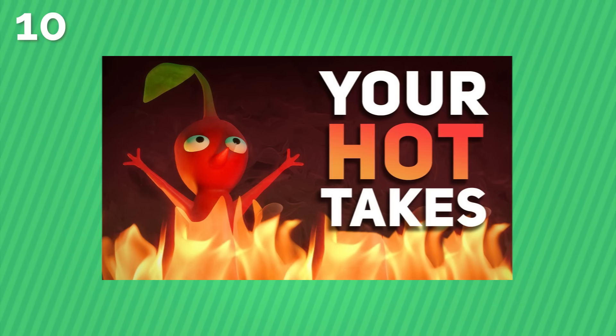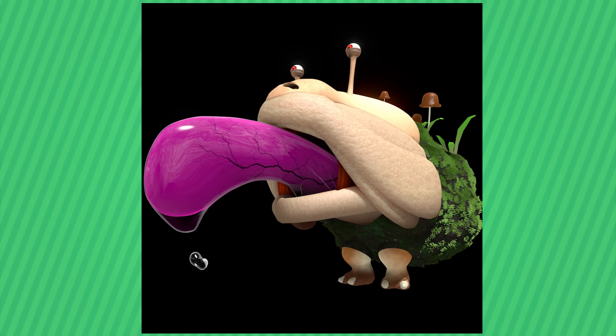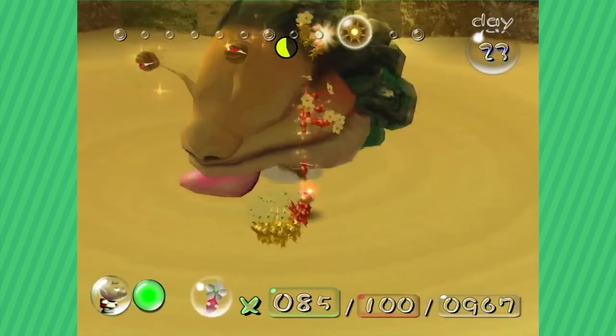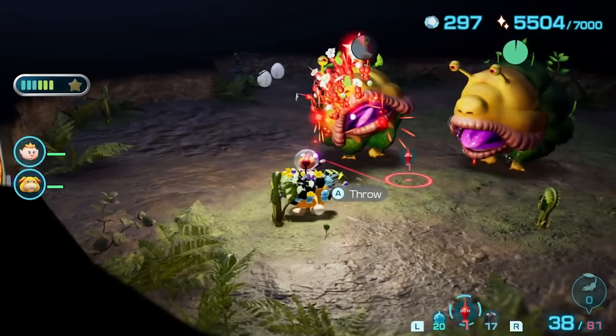In 10th place, we have a hot take, and it's the emperor bulblax. In my eyes, he's hideous, but I gotta admit he's got a lot going for him. Fighting this guy as the final boss in Pikmin 1 is pretty drawn out and boring, but iconic at the same time. And although his rendition in Pikmin 2 and 4 aren't really the greatest, I still think he's not that bad.